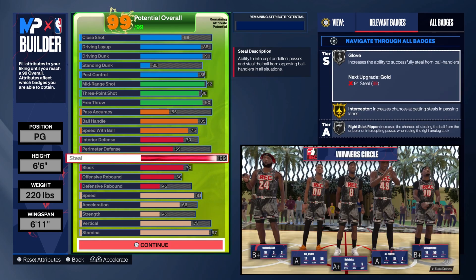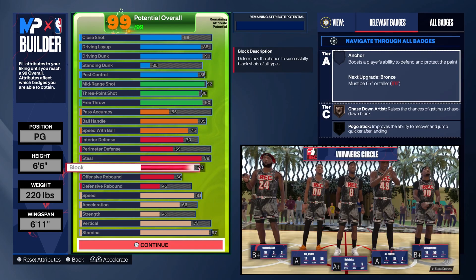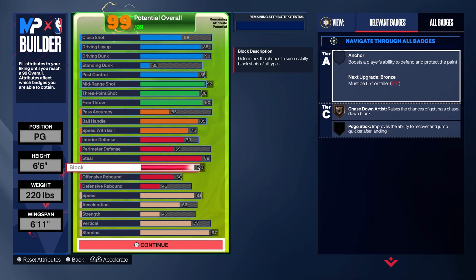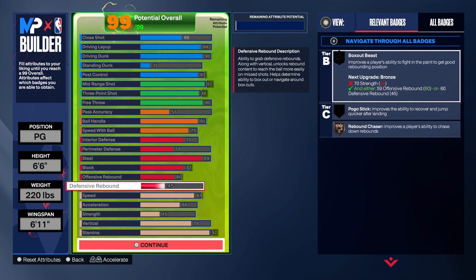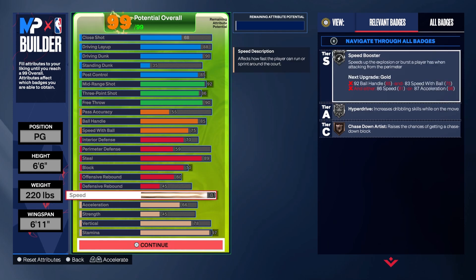Before we get into the defense — I know some of y'all gonna complain — but I had 11 steals in this game and my man shot horrible. I don't even have my perimeter defense boosted up yet, but I still get blocks and steals. I still do everything on defense, but I do have a more defensive oriented version. I did boost my offensive rebound up to a 60 because it helps with your putback dunks.